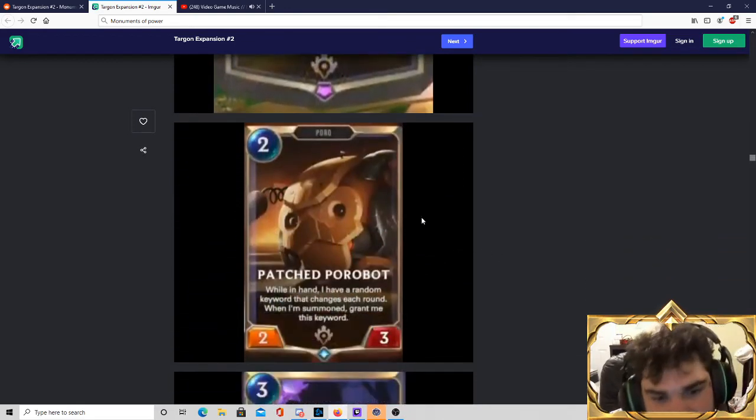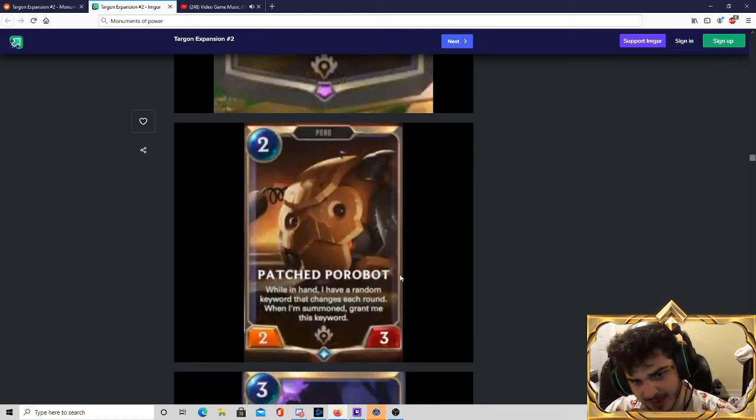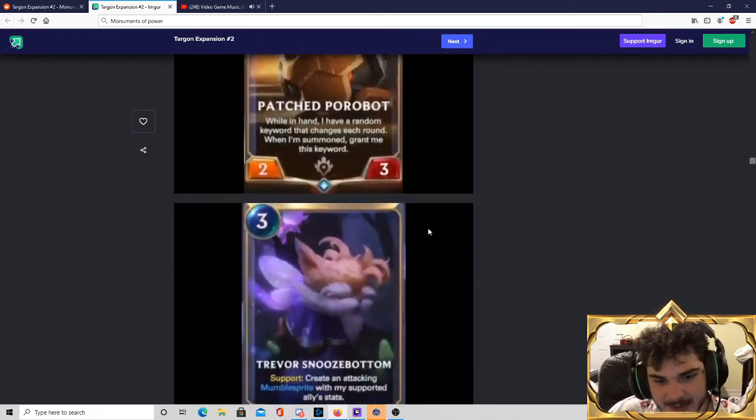Patched Porobot — I actually think this card is quite good. 2-mana 2-3: while it's in hand, it has a random keyword that changes every round, and when summoned the Poro gets that keyword. It's just well-statted — 2-mana 2-3 is a good stat line. So another Poro for Poro Tribal. Out of all the colors, I think the two best for Poro are Freljord and PNZ, so for PNZ to get another good Poro can only be good for the Poro archetype. I don't know when Poros actually get there as an archetype, but Patched Porobot is an excellent Poro card for whenever that archetype gets there.